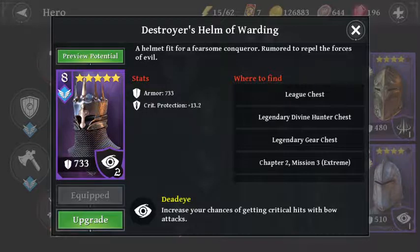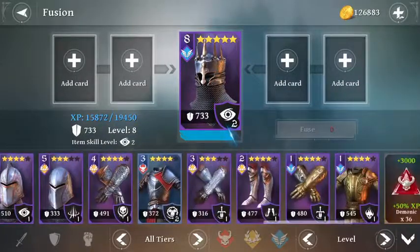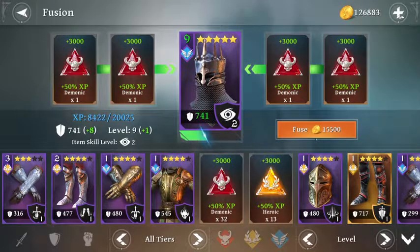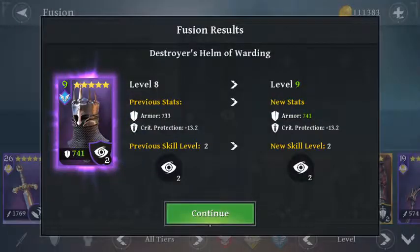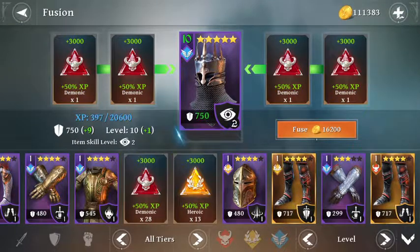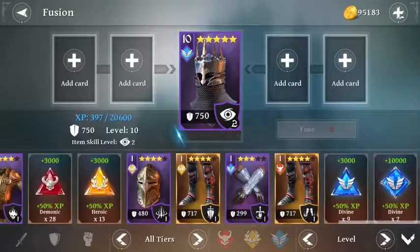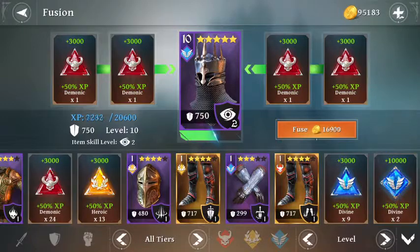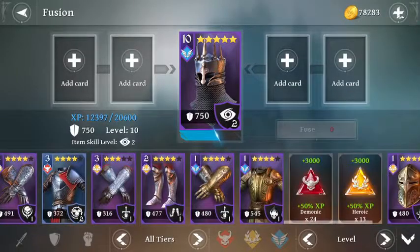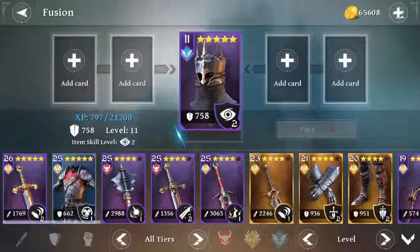This is the Destroyer's Helm of Warding. Let's upgrade that a little bit and see what we got. Let's put a few upgrades on it and get it up to at least level 10, because I'm going to be using this helmet during the boss hunt since I don't have a legendary helmet. We'll go up to level 11 — that costs a lot of coin. There we go, level 11, 758 rating. That'll help my defensive rating a bit.